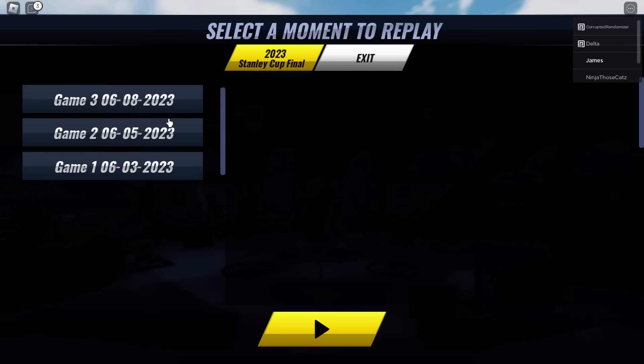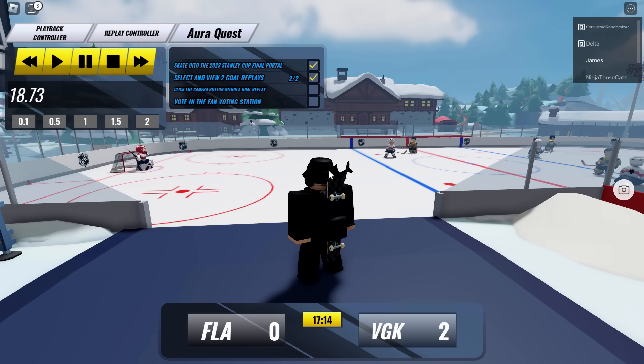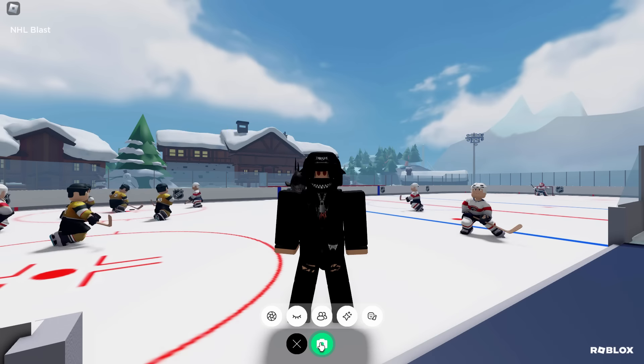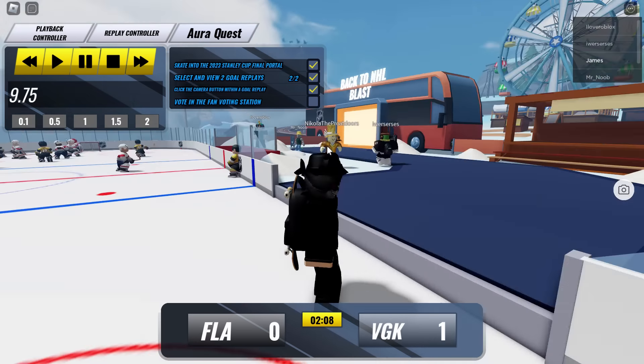Just pick any one — make sure to choose different ones though. Here's the second one. On the second one, I would recommend also taking a screenshot using the right button on the right hand side — it's like a camera button. Just go and click that, take a screenshot. That is one of the tasks. Just wait for the second clip to finish and you should now have done three tasks.